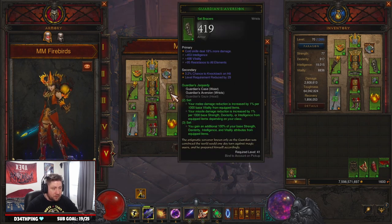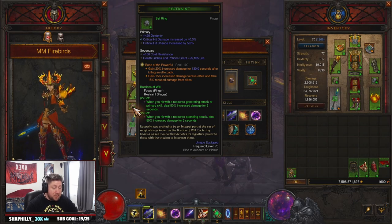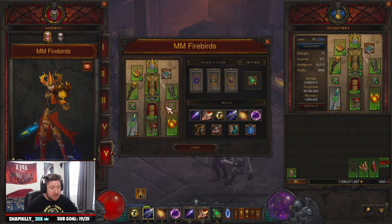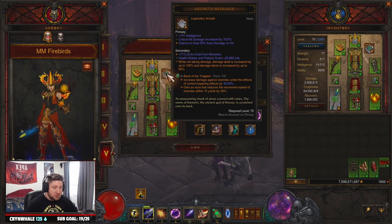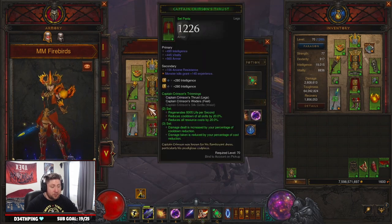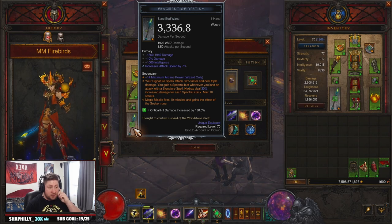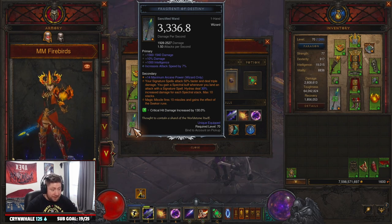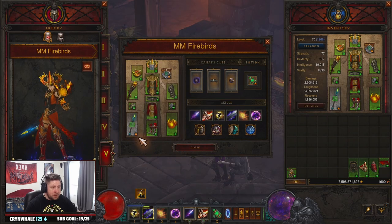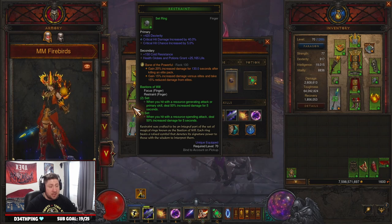We also paired this with Squirt's Amulet for more damage, as well as Focus and Restraint for even more damage — Focus and Restraint is going to be up non-stop so there's no reason not to have it. We have the Firebirds set piece in the off-hand and then Fragment of Destiny with the angelic crack power for Magic Missiles that get the seeker rune.